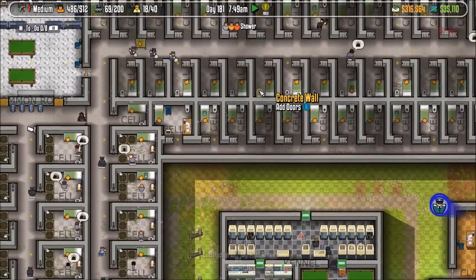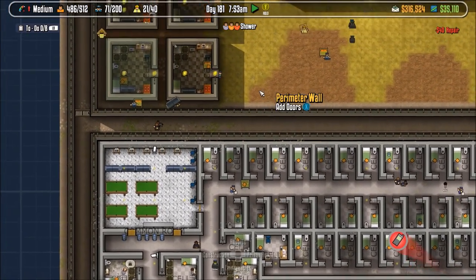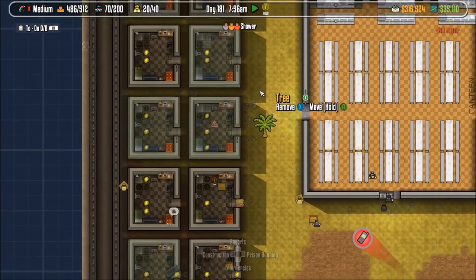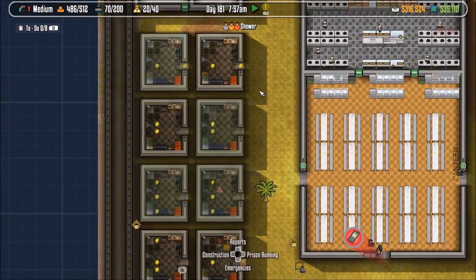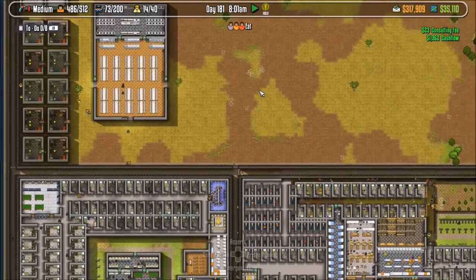On the easiest setting you're not really going to fail, but if you completely stop paying attention you could trigger a riot or some kind of disaster. You could theoretically fail, but on the easiest setting you probably won't.